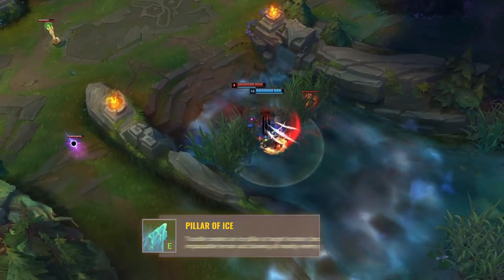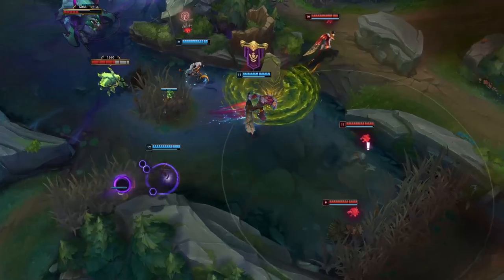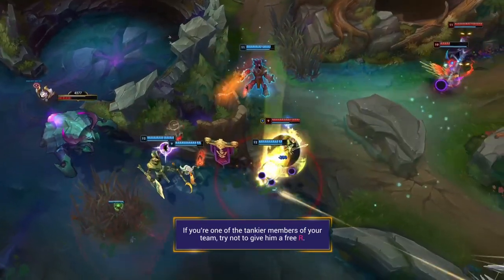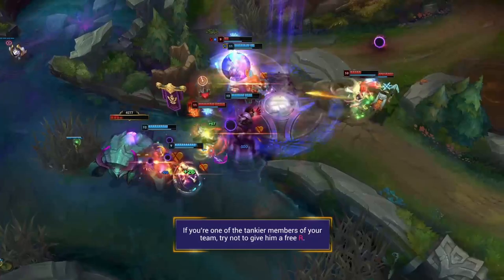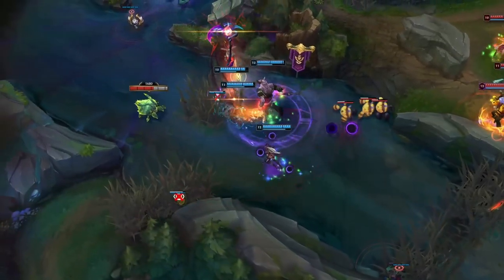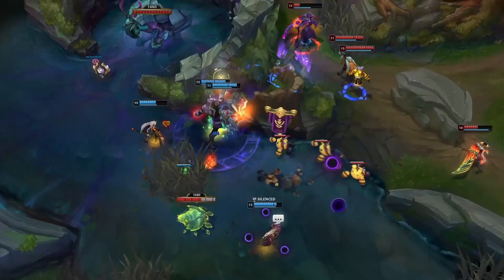Trundle can also use his ability to peel for his carries or make picks on opposing high value targets. If you're one of the tankier members of his team, respect his ultimate — once he throws it down you can quickly find yourself going from a mega tank to a pin cushion. When Trundle ults you, he steals stats based on your current armour and MR. If your resistances are buffed by something like Aftershock, then even after it fades Trundle will still be stealing based on the buffed percentage, leaving you extremely squishy, so make sure not to over-commit when relying on your tankiness.